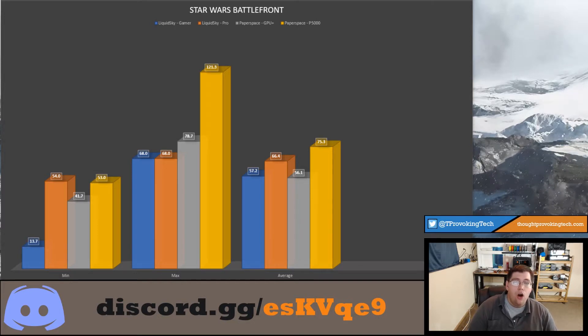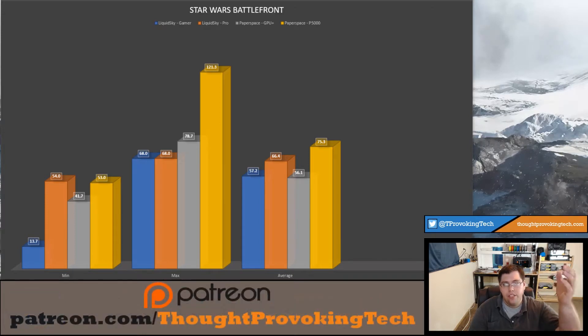I am playing on the ultra setting for all these tests — I did not turn it down at all. It's just the ultra preset, which is pretty much the highest settings you can turn on in Battlefront. AA does have one setting higher than the ultra preset that you can kick up one notch, but I did not do that for this test.